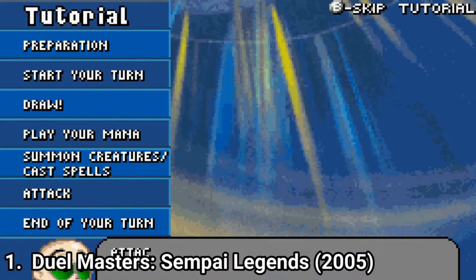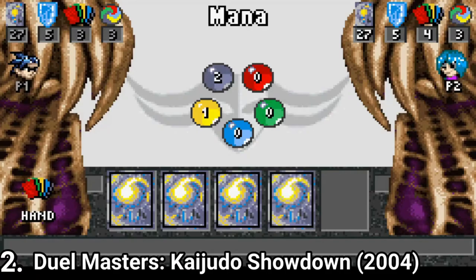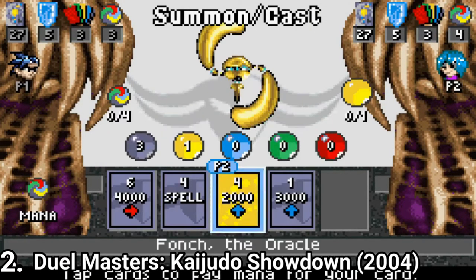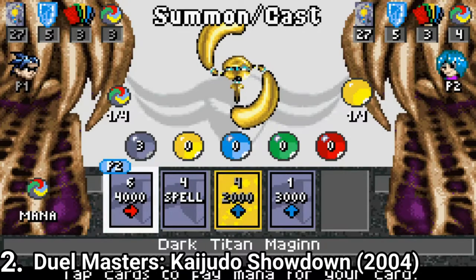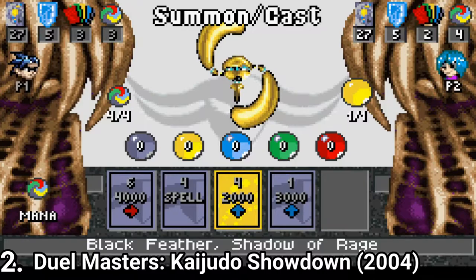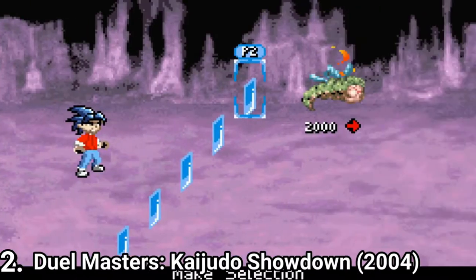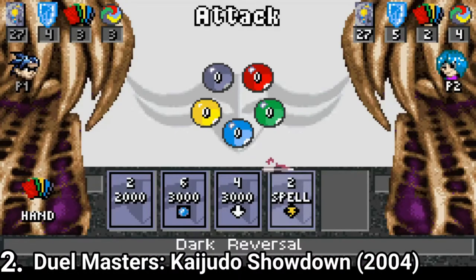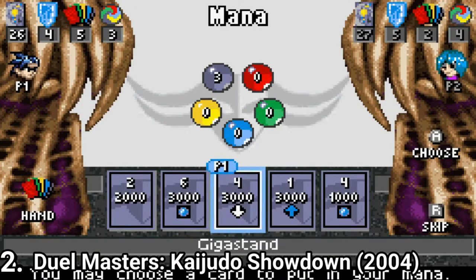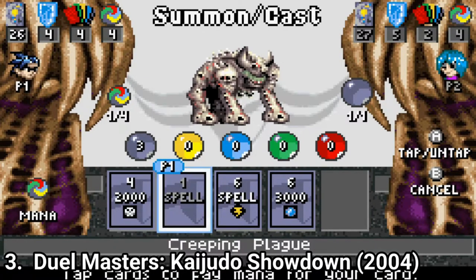The AI is dumb. Duel Masters Kashidou Showdown has more cards and a more interesting story, but it also has two out of three battles, which means duels drag for much longer. Since dueling itself hasn't been tweaked, just making something bad last longer won't work to make a game better. The more cards and better story are improvements, but the duels are still very bad, with the same shortcuts.